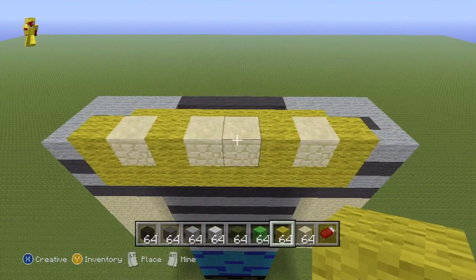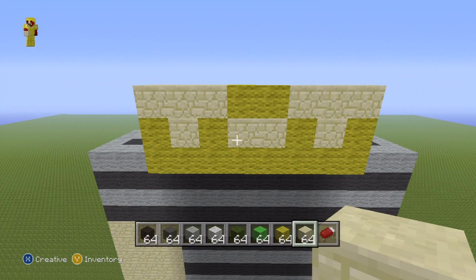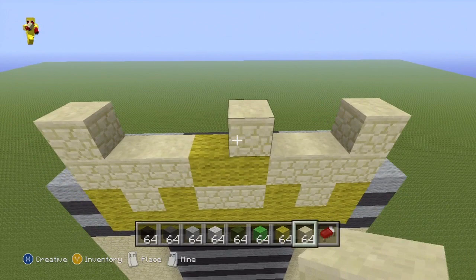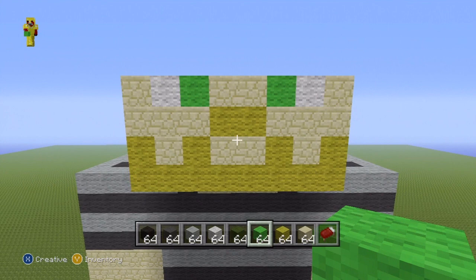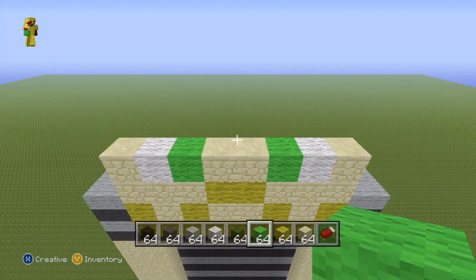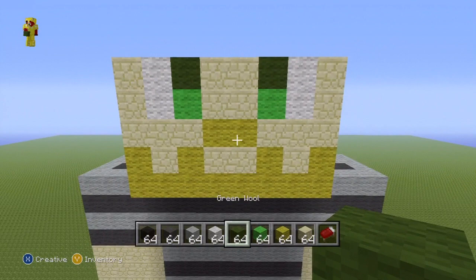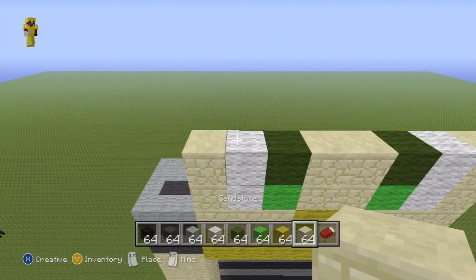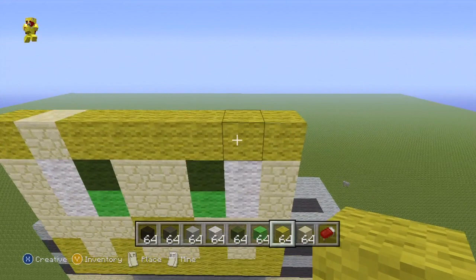For the next row, do two single yellow on top of the sandstone in the middle, and fill the rest of the row with sandstone. Next row: a single sandstone on each end, two sandstone in the middle, then on the most outer blocks place white, and in between place light green. Next row: duplicate what you did on the previous row, except on the light green do dark green instead, to give his eyes that two-shade look. Next row: on top of the left eye, place a single sandstone on top of the white bit — the rest is yellow.